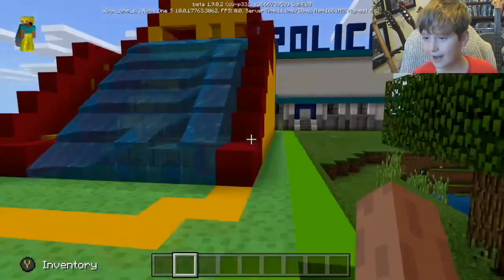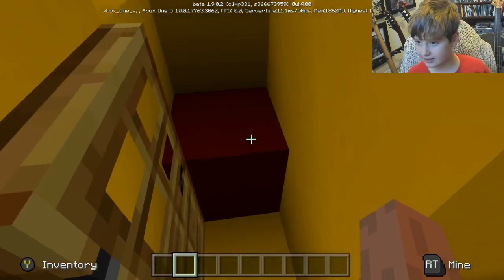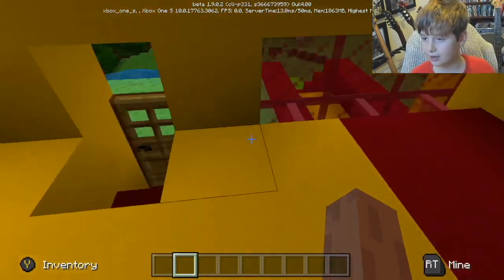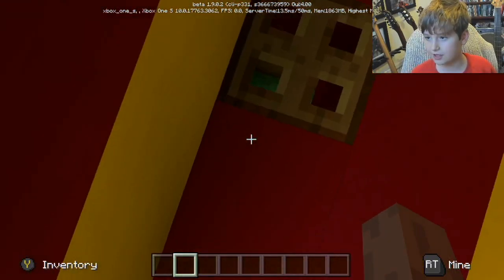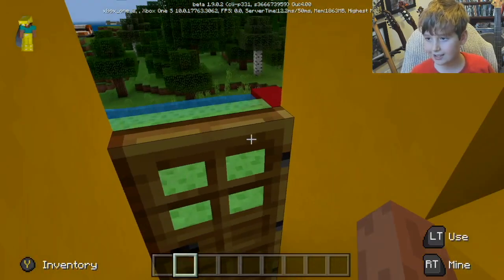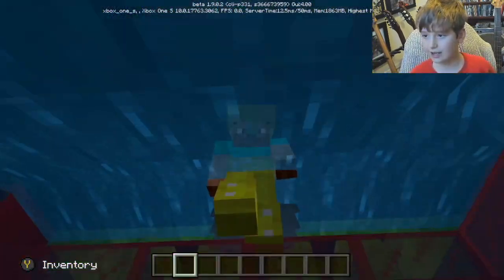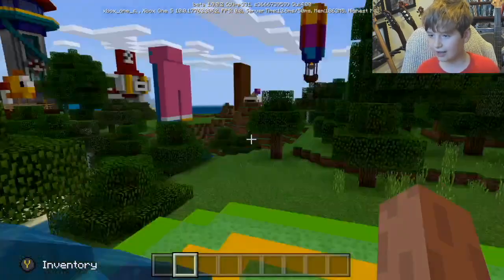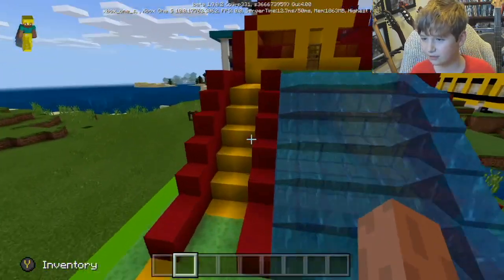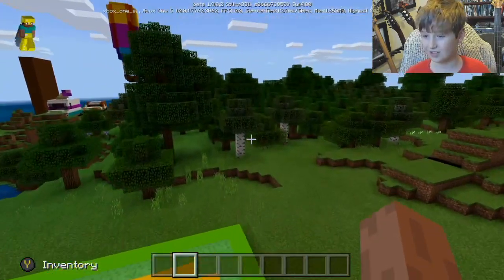Moving on to the next section which is the most popular - the bouncy house. It's like one of those playhouses you find in a kids' theme park. It looks great - we've got a bouncy house with a door filled with slime blocks so you're bouncing. We also added a little water slide. We added some stairs for easy access too.